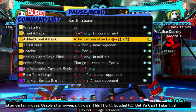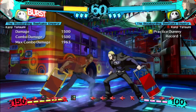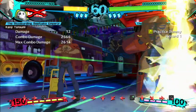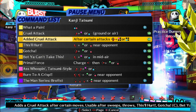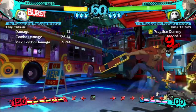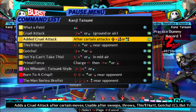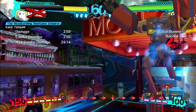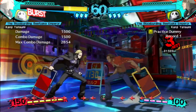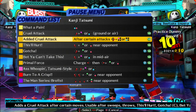It says: 'adds a cruel attack after certain moves, usable after throws and sweeps.' This'll hurt — gotcha. So this is one of the moves right here with a near opponent. Add a cruel attack — that's okay. 'Please be gentle' — that's a move. So that's what it is, it's like an EX super jump kind of thing. And that's the added cruel attack.